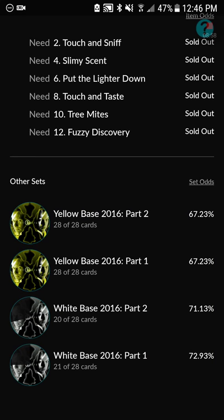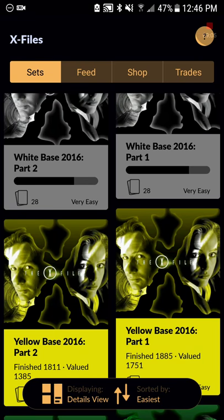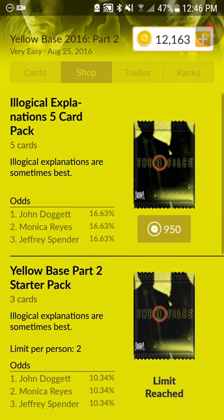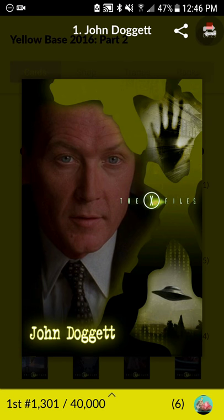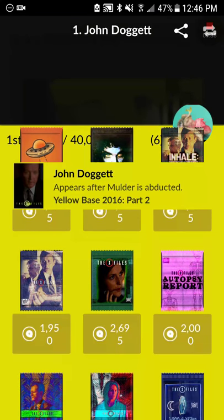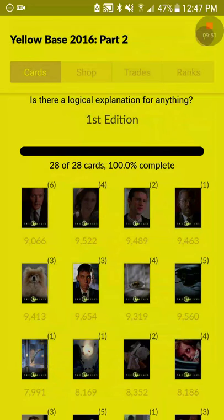I've already collected all the yellow bases. Honestly you don't really have to buy yellow base packs — or base packs themselves — because you can get them from opening other packs. So save your money. If I go to cards and click on number one — John Doggett — and swipe up, you can see all the packs you can get him from. You don't really have to buy the base set packs; just buy other packs and get it from those.